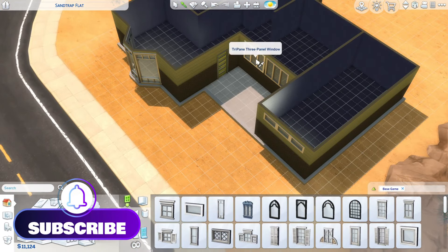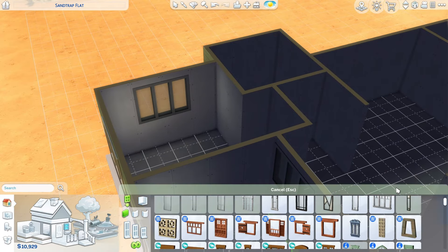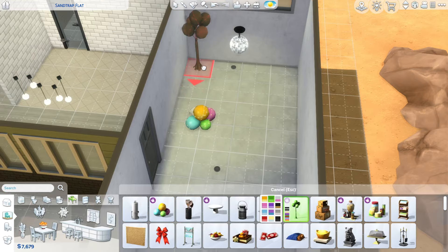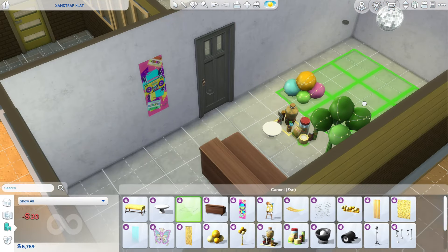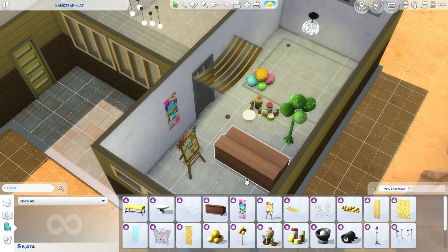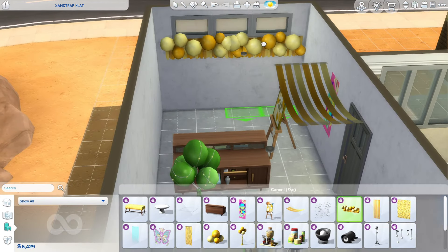I went with a green color at first for the exterior paint, but then I ended up switching it halfway through to like an orangish yellow color. I thought it fit the vibes of our sims better instead of having a greenhouse, because both of our tester sims wear a lot of orange and it looks really good with them. I also was using a lot of orange party decorations so that probably influenced it a lot.